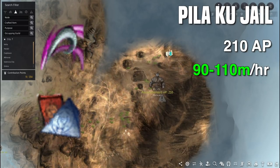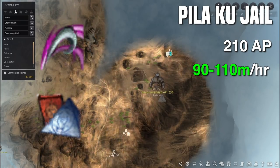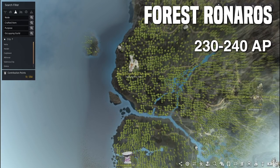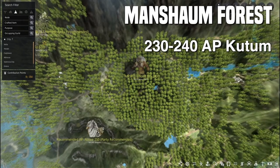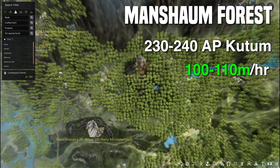Next up is Pilaku Jail — a spot known for dropping a lot of Pilaface scrolls as well as Black Spirit Claws. If you ever need one, this is the place to be. You can expect 90 to 110 mil an hour with a blue loot scroll. I definitely recommend doing the Pilaface scrolls yourself and selling the memory fragments for cash. Next up is Forest Ronerose — I think you can start grinding here at 230 to 240 AP with the right PVE buffs, making 100 to 110 mil an hour with a blue loot scroll.